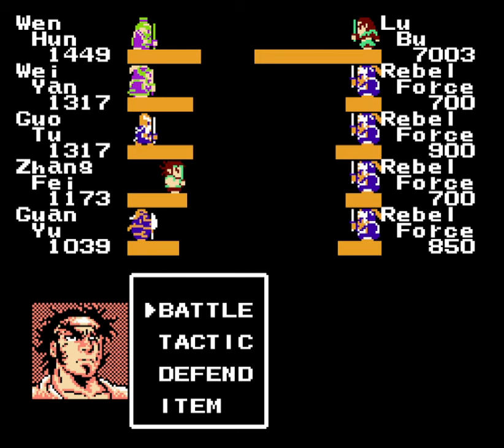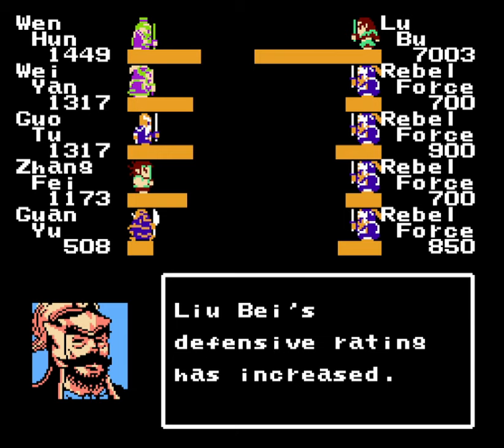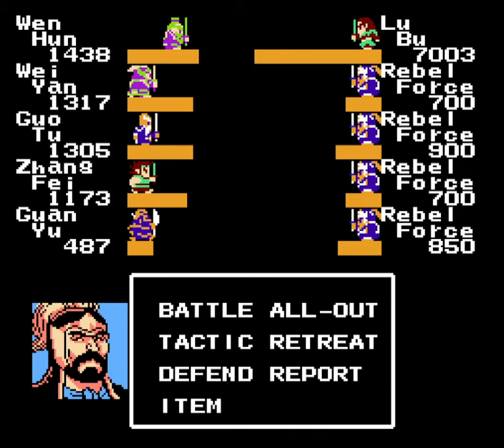I definitely want to have Zhuge Liang against Lu Bu. Beiji costs 10 TP, but it is totally worth it. I also want to use our new Yixing tactic on Lu Bu to paralyze him. I'm not exactly worried about Guan Yu's soldiers — he's going to be using tactics mostly anyway. And as you can see, now we've got Lu Bu paralyzed. I don't use Yixing a ton in the game because it only works on one general, but for now it's useful.